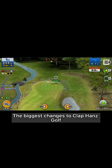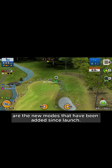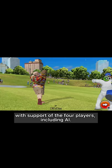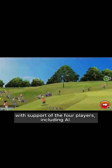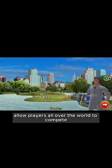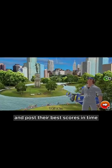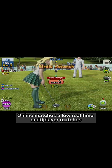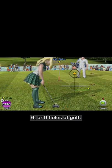The biggest changes to Clap Hands Golf are the new modes that have been added since launch. Passaclub allows players to play on one device with support for up to four players, including AI. World tournaments allow players all over the world to compete and post their best scores in time-limited tourneys. Online matches allow real-time multiplayer matches over the course of 3, 6, or 9 holes of golf.